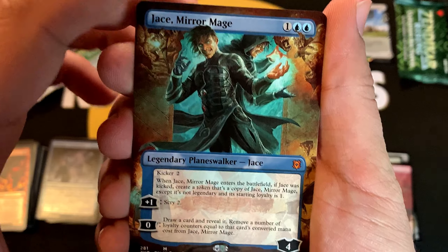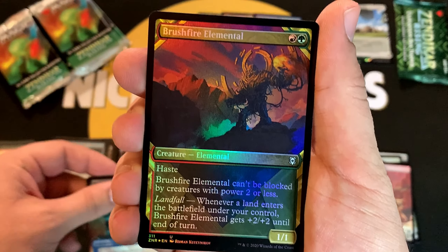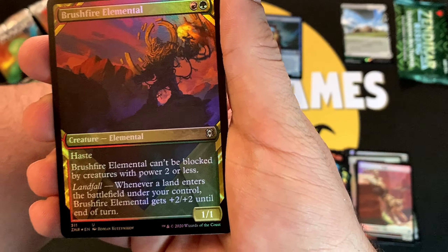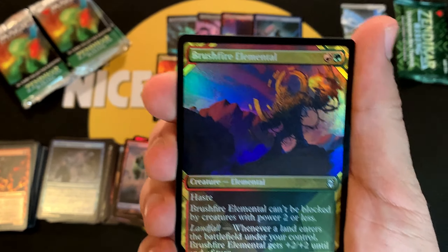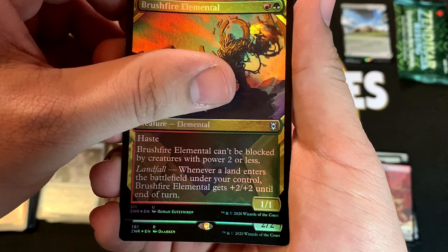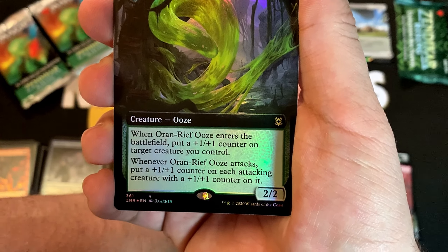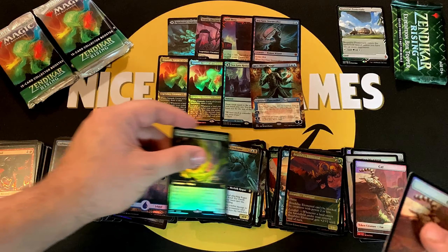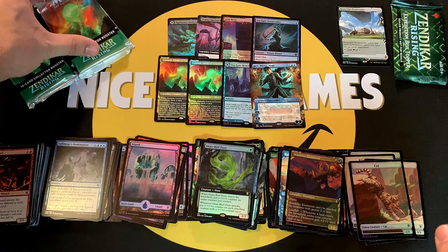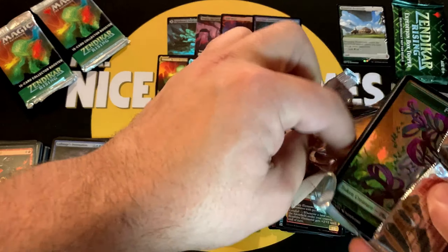Jace the Mirror Mage — man, this is my fourth or fifth Jace in four boxes. He's the easiest planeswalker to pull as I have not pulled the others. Followed by an uncommon Brushfire Elemental foil. So now we have eight mythics, and we have our rare the Oran-Rief Ooze for the duplication, box topper, and a Cat. We are winding down — three packs to go.